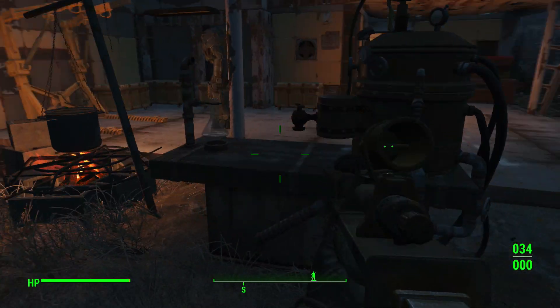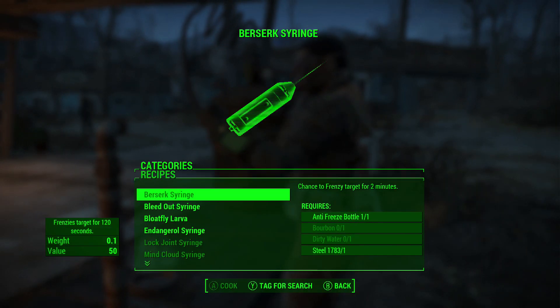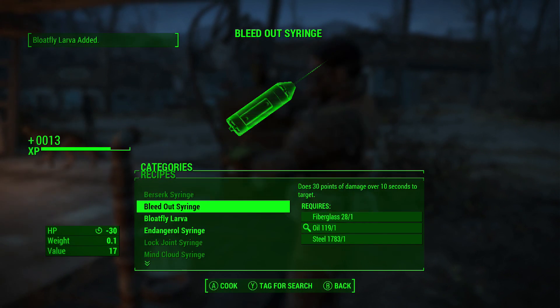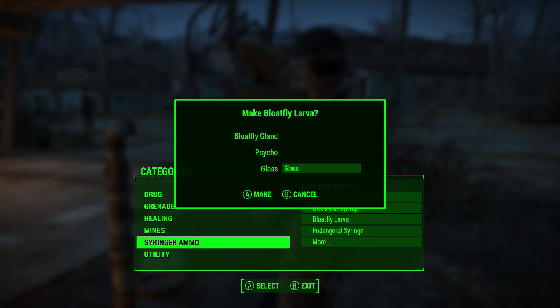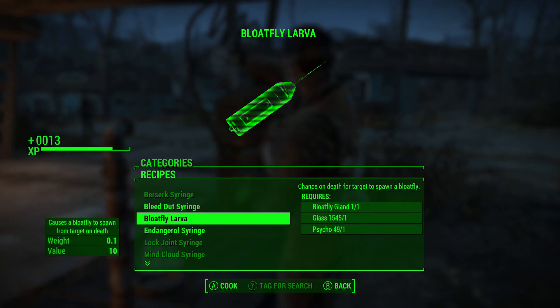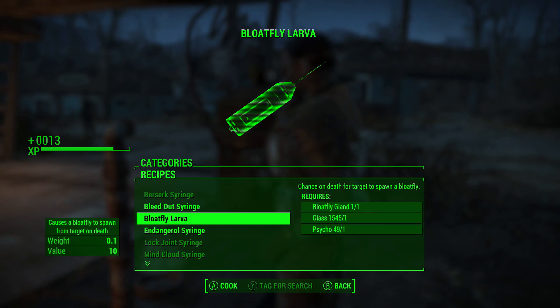The next thing you're going to want to do is go into a chemistry station and make a blowfly larva. It is in the syringer ammo menu or section, and it's going to cost you one blowfly gland — which you get from killing blowflies — one glass, which you can get from a shipment or various items across the wasteland, and then one psycho, which can be crafted, bought, or found across the wasteland.